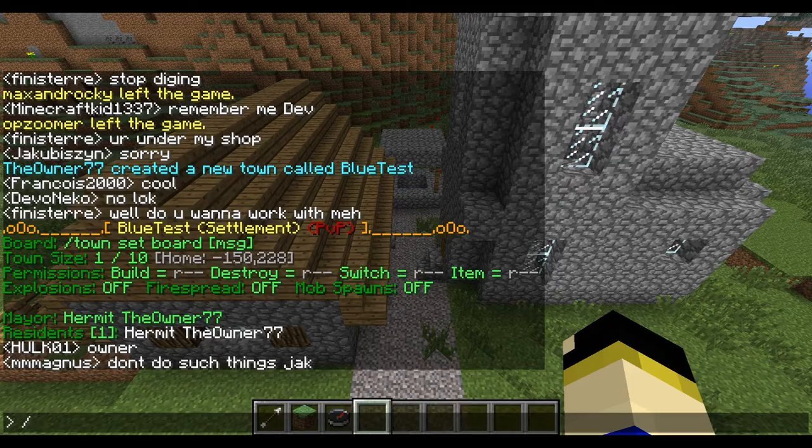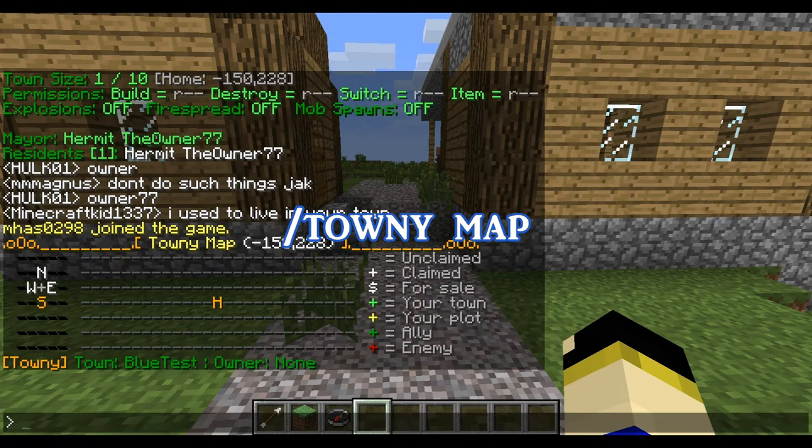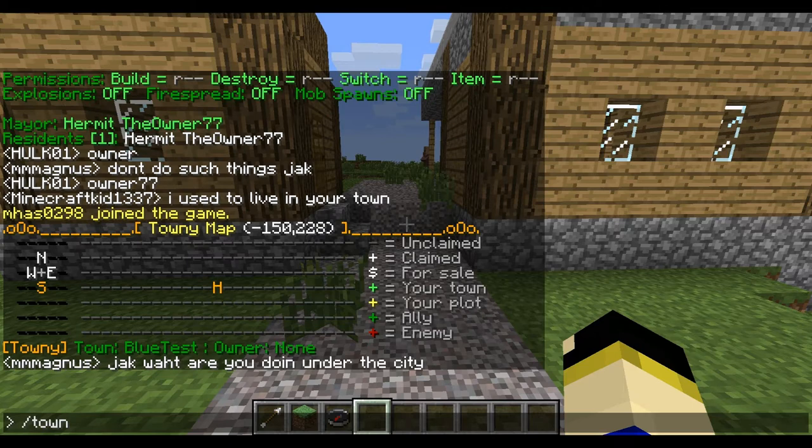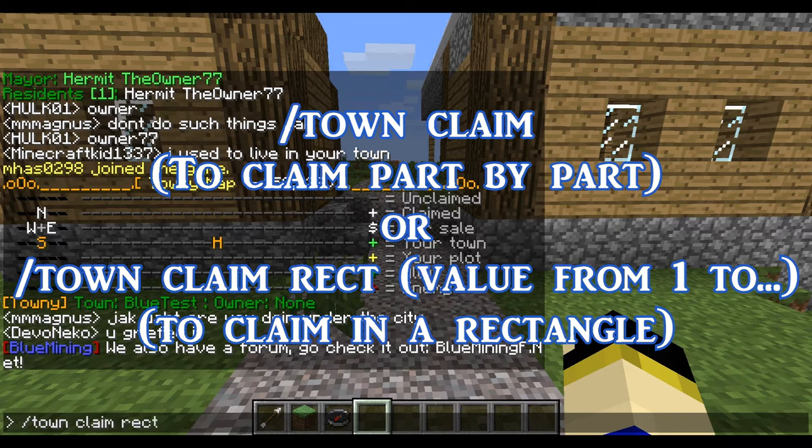The second thing you want to do for your town is expand it. If I do '/town map' here I can see that I only have my home block. So to claim lands you have to use the claim command — slash town claim — and I use RECT for rectangle and put a value, let's say two.